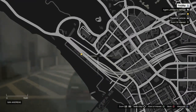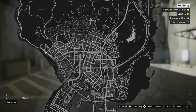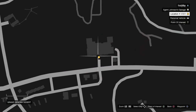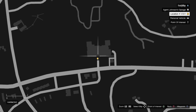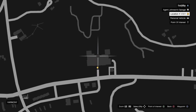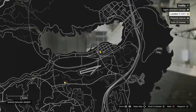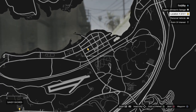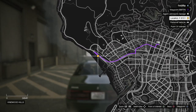One location looks to be near the beach, so we'll check that one first because it's closer. Another appears to be at the U-Tool store — this game's version of Home Depot, I think. And the other one looks to be up in Sandy Shores near where Trevor's trailer is. Let's start with the beach.